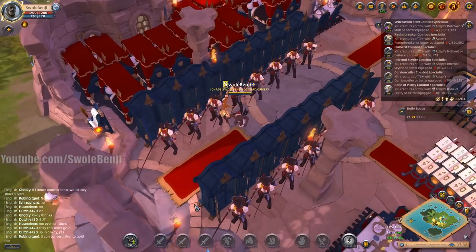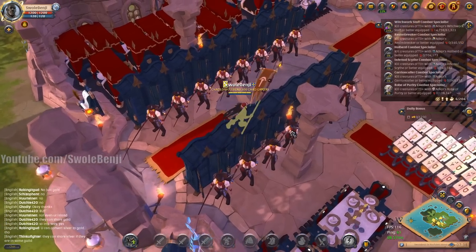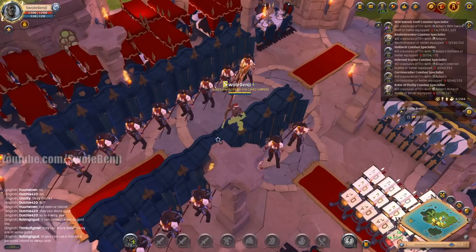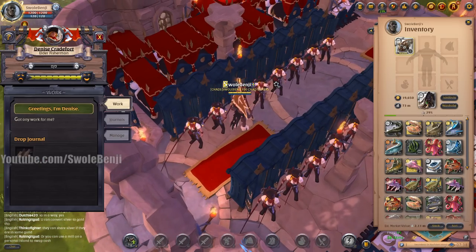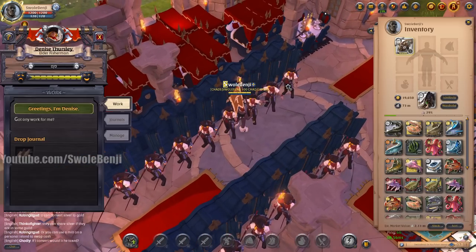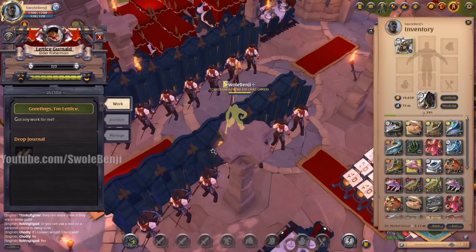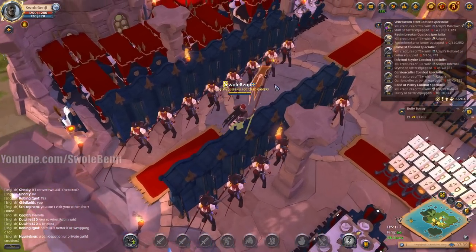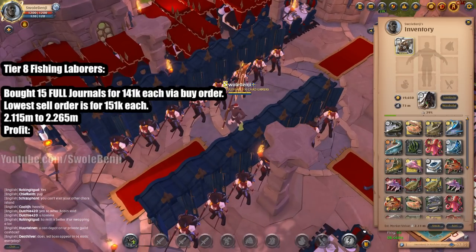Let's just collect all of the laborer stuff and see how much we earned. I don't fill these journals myself - I just buy them filled, and that's kind of part of the test. I'm making sure I'm getting all of them out of here before I see if we lost any silver. It looks like we did from estimated market value. We've collected all of the laborers' goodies and it says only 2.11 million, which is not good because we need 2.115 million.